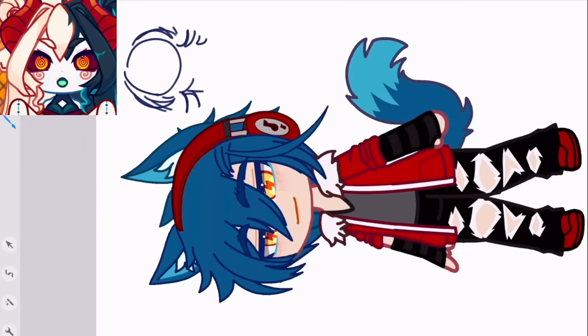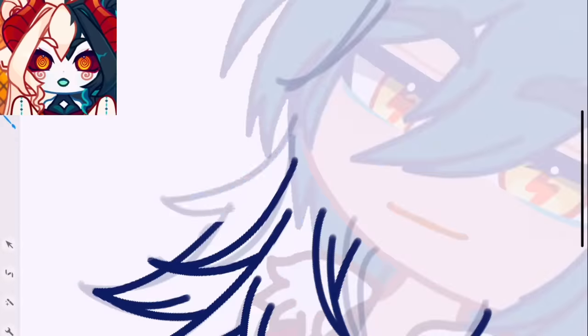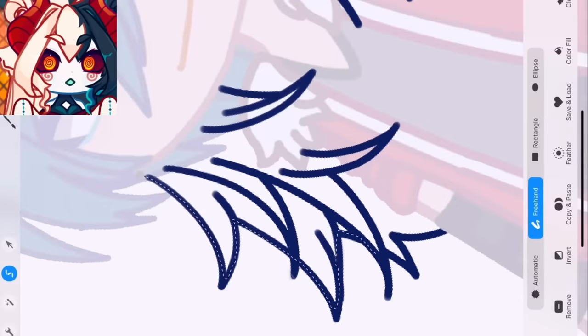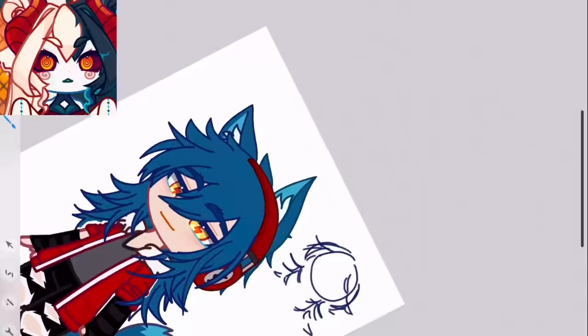I've decided to go with the wolf cut for the hairstyle — I've never tried that before — so after sketching it out on the side of the canvas, I then sketch it out over the character and begin to line everything together. I want to make sure this hairstyle flows correctly behind and in front of his shoulders while still looking natural. After lining it up, I apply my base color and begin to edit the hair together with the model. Merging the hair to the model is difficult because there's a lot of overlapping parts that have to be redrawn or edited away.